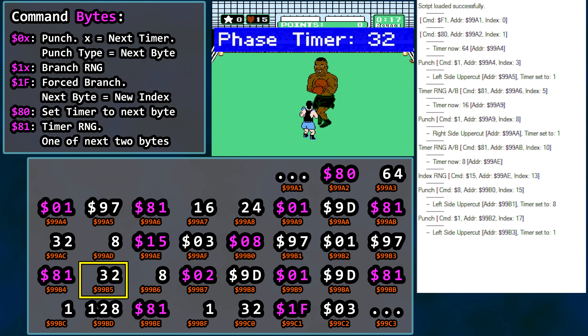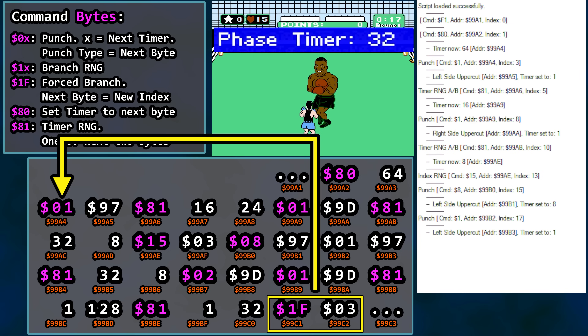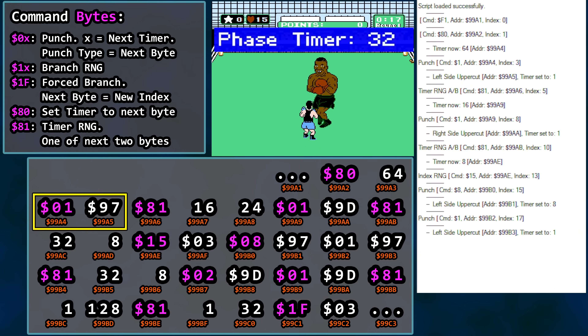Next timer RNG rolls 32, so we finally have a bit of a wait before the next sequence. That next sequence of commands happens very fast: after the 32 timer wait, we have a right side punch, timer 2, right side punch, timer 1, and then back-to-back timer RNG. After this, the punch logic loops back up. This back-to-back timer RNG has a large range of duration possibilities — you could potentially roll a timer value of 128 followed by a second roll of 32, a long anxiety-filled wait. Or you could roll timer 1 and then timer 1 and immediately see a left side punch. In this example: wait for 32, then a quick right, right, left.